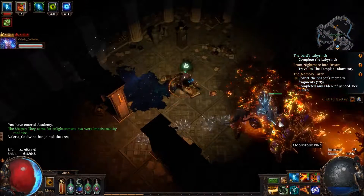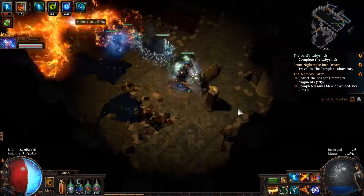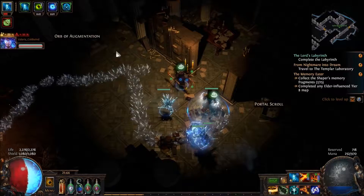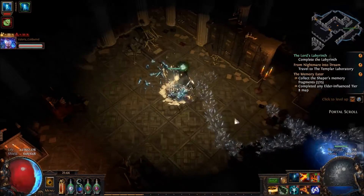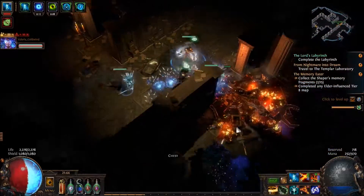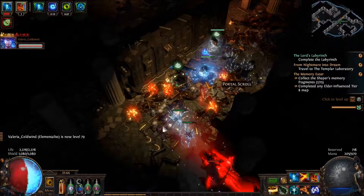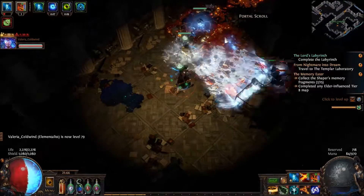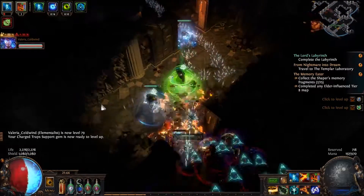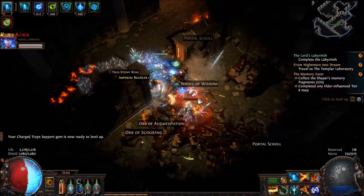Void construct. Oh boy. We've also been made feeble, which is always nice. Explosions. If I had unlimited mana, it would be okay.